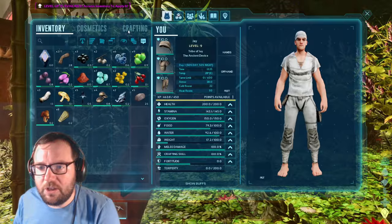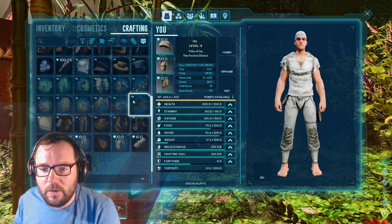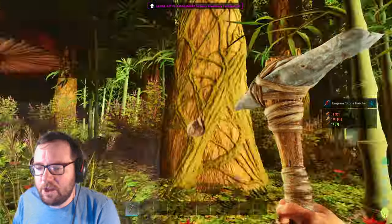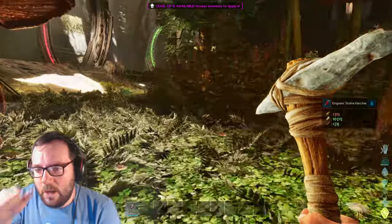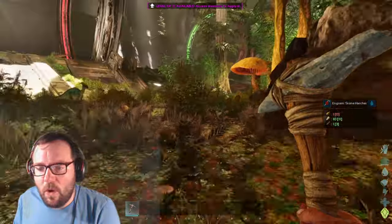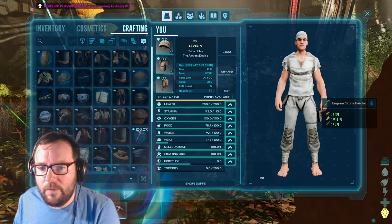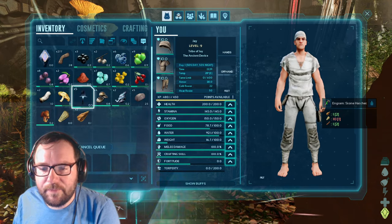For the hatchet we're going to need... let's see. We just need a bit more thatch and a bit more flint. Alright, we got that going — let's go hit a rock. I don't know where that Basilisk went, nor do I want to know. We should be good. Let's get ourselves a hatchet.